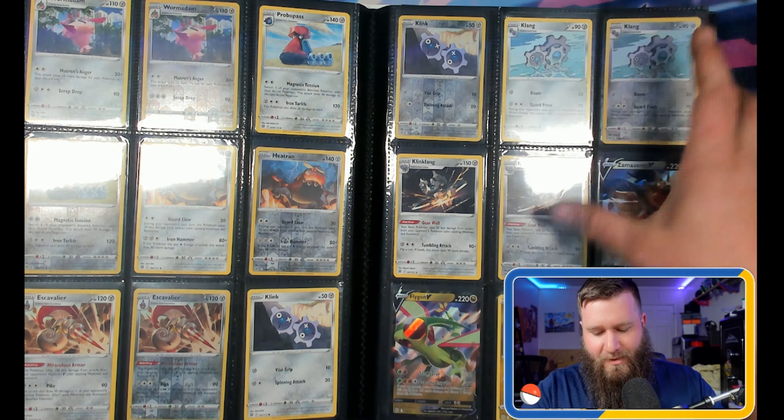Moving along, we have the good stuff — the alternative art and full art page. Check this out: we have the Raichu, the Lumineon, the Charizard V full art, the Charizard V alternative art, the alternative art for Lumineon, the RCS alternative art, the rainbow Charizard, the Shaman, the RCS, and the Kendler — which was one of the last ones I actually picked up to complete the set.